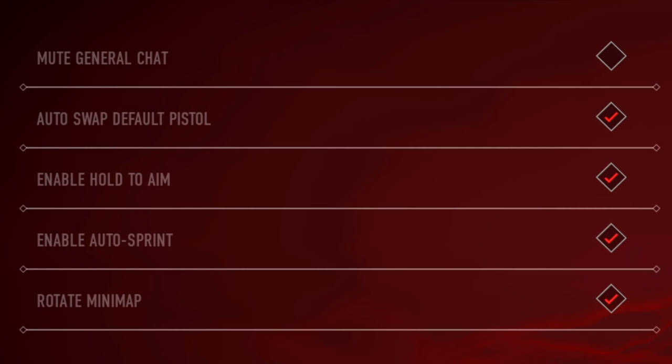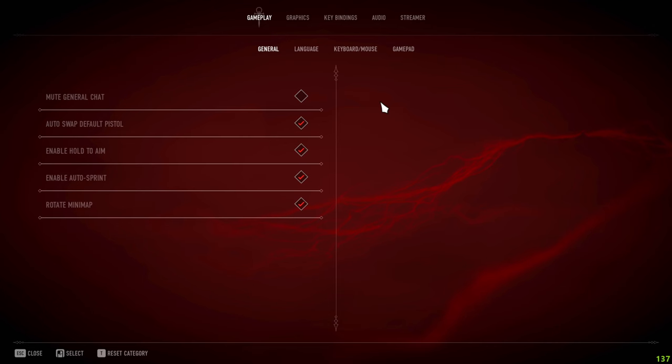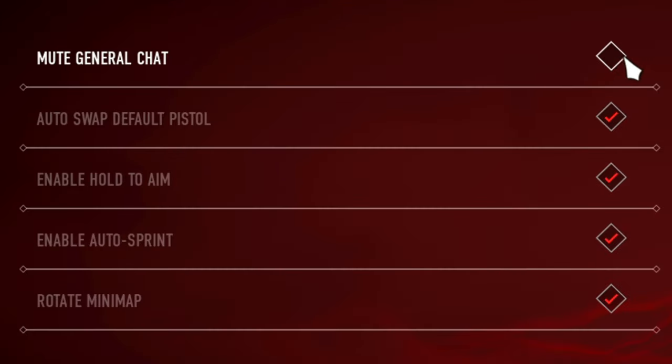If you don't want your teammates to talk in chat and you want to mute it, you can check that option. If you don't want people talking in the general chat, you can have this on and it'll mute them. Auto swap default pistol — what this setting does is, if you're carrying two guns and one of them is your default pistol and you pick up another gun, it will automatically get rid of that pistol.